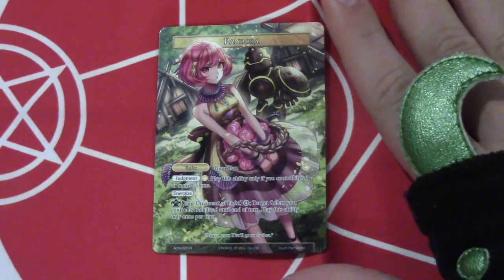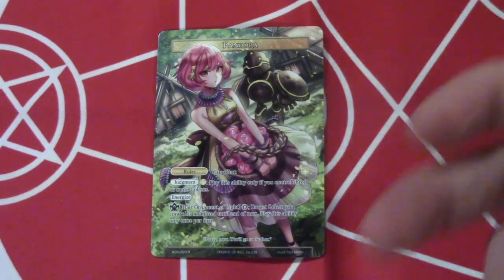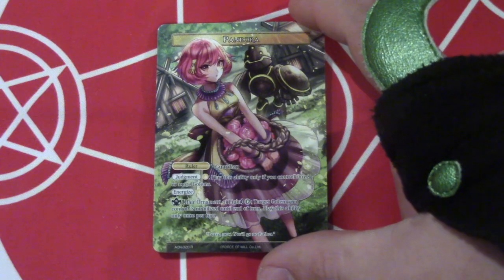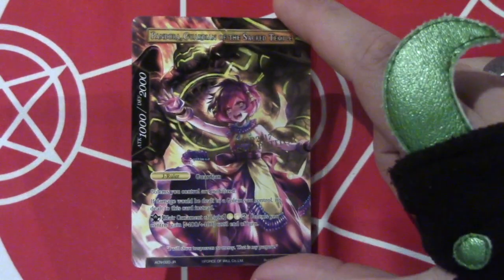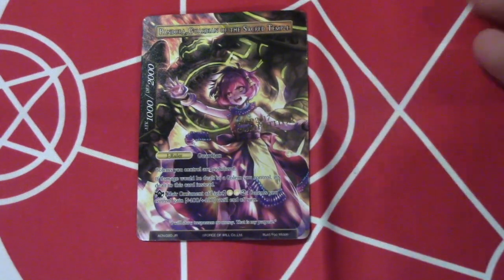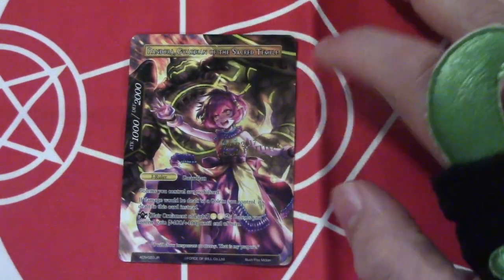Obviously Pandora is our ruler. She's the only real ruler you can play for golems. Judgment's for white and has energize, and her sealed item lets her mobilize one golem for free every turn. She flips over to being the big 10-20 Pandora. All your golems are permanently mobilized while she's on the field, and any damage your golems would take, she takes instead.